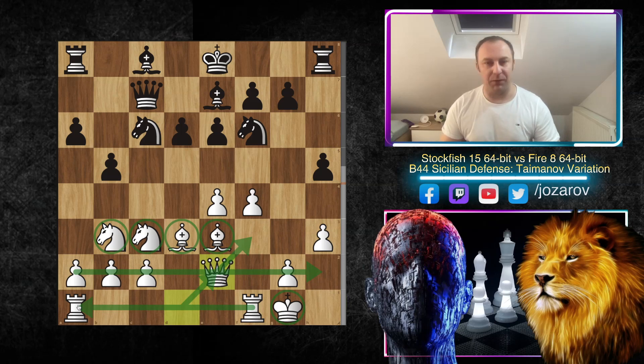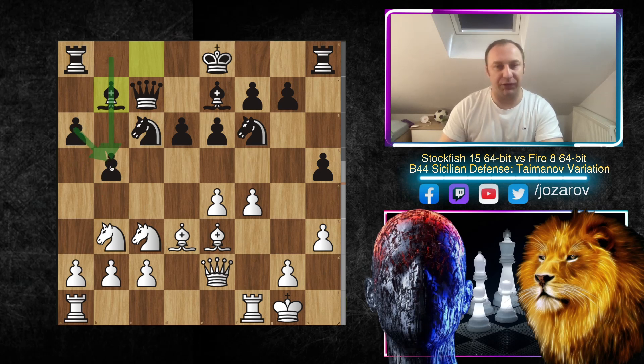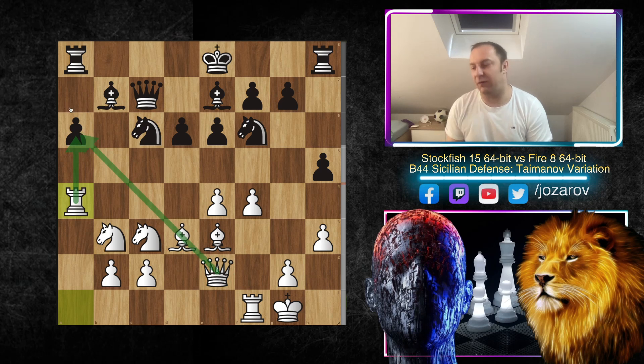Stockfish plays a game which is very understandable for us humans, and then in the continuation it will show its beautiful calculation skills to destroy the position. After Queen to e2 we have Bishop to b7, now a4 — this is a brilliant positional move. Black has an advantage on the queenside and built the so-called pawn hook with a6 and b5. Many times you should break the hook by attacking from the front with a4. If Black takes — b takes a4 — then Rook to a4 happens and we'd have a beautiful attack against the weak a6 pawn.